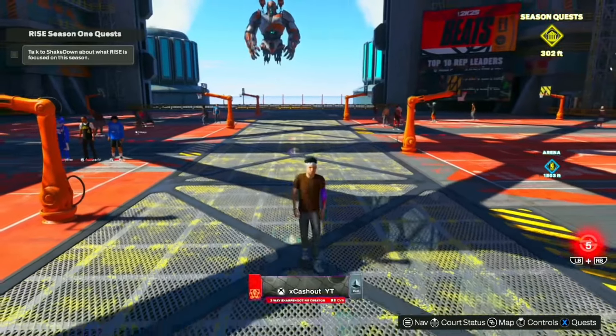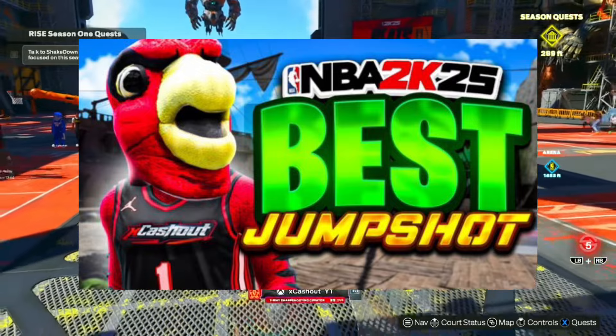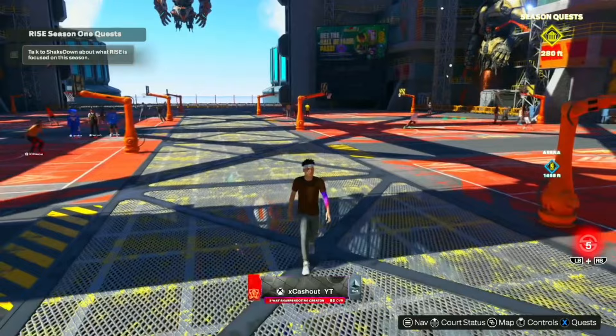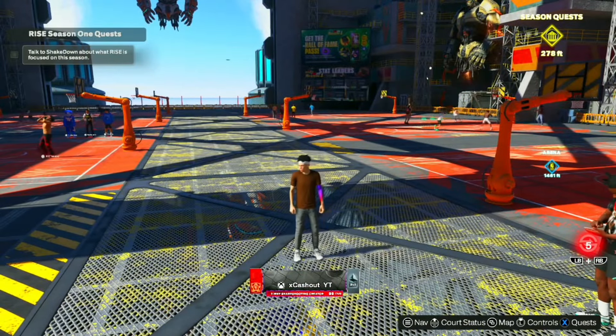What's up YouTube, it's your boy EthanRxCowshot, and today, as you guys can see from the Thunderbolt title, I'm going to be giving you guys the best jump shots for 6'4 and under guards in NBA 2K25. So if you are new to the channel, make sure to hit the like button on this video and subscribe to the channel, and let's get right into the jump shots.